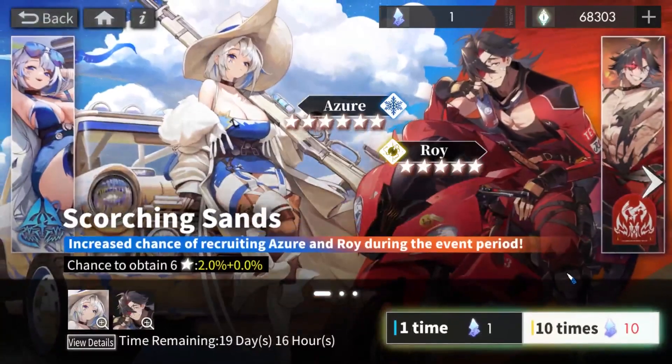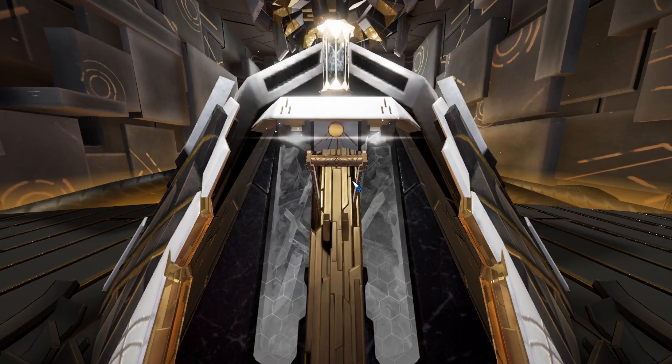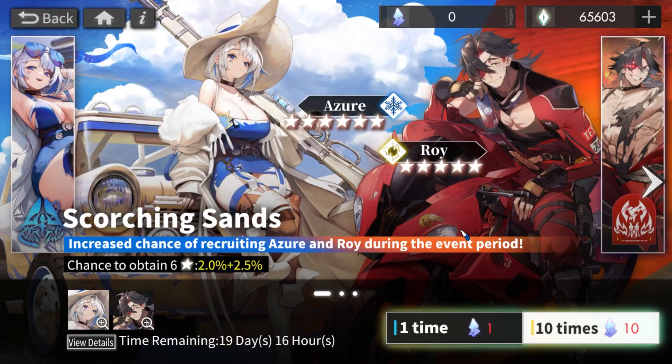Second time's the charm, right? Let's do the second temple. Can we get Azure please? I do want to save for Reinhardt. I'll just skip this. I haven't had the purple multi in a while — it always hurts the same. Whenever you see the purple multi, it's like a part of you just gone. Oh my god, I'm actually at pity and I didn't even notice.